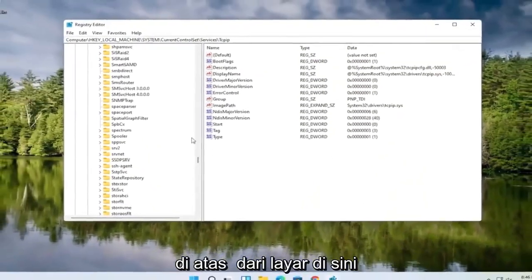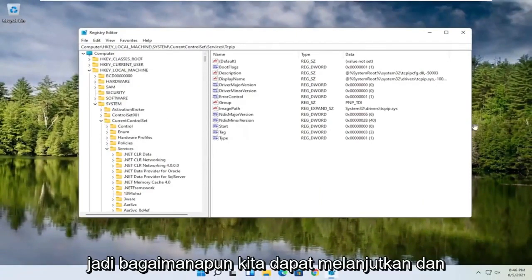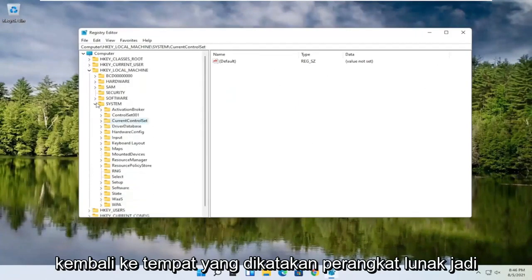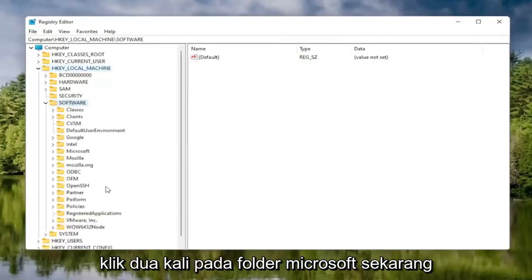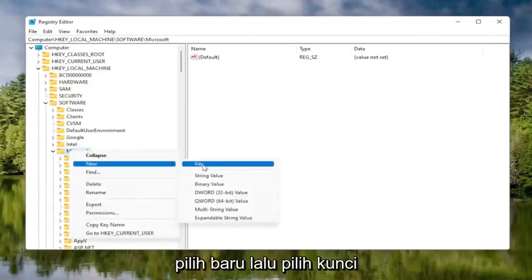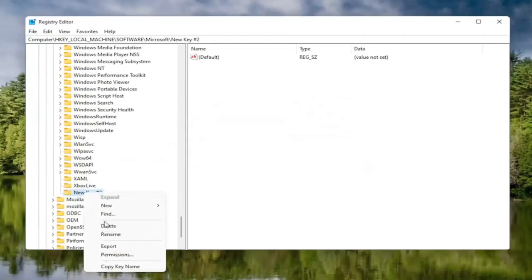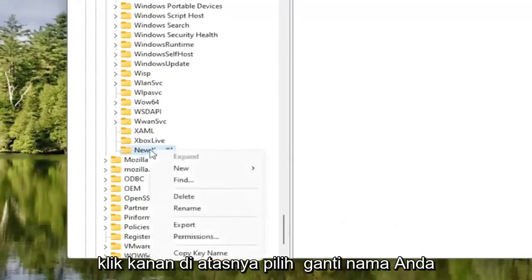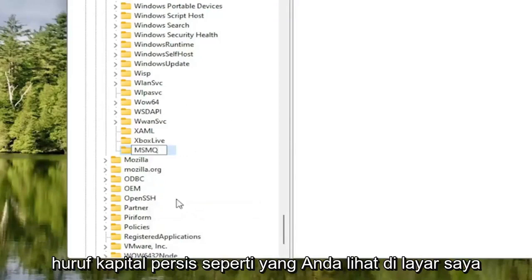Collapse those folders and follow the file path at the top of the screen — each backslash represents a different subfolder. Go back to where it says Software and double-click on the Software folder, then double-click on the Microsoft folder. Now right-click on the Microsoft folder, select New, then Key. Right-click the new key, select Rename, and name it MSMQ — all capital letters, exactly M-S-M-Q. Hit Enter.